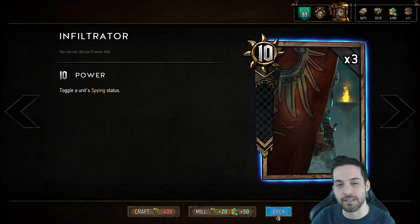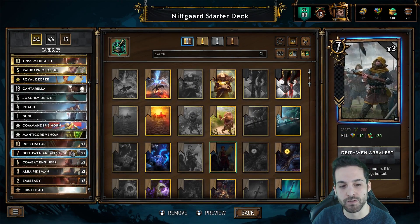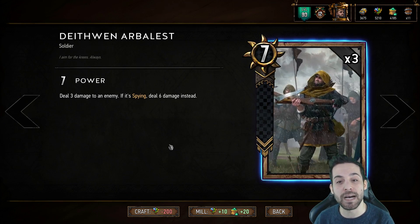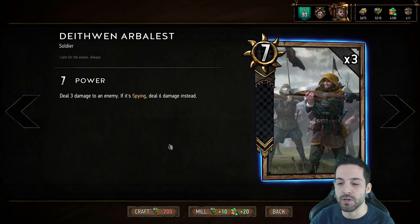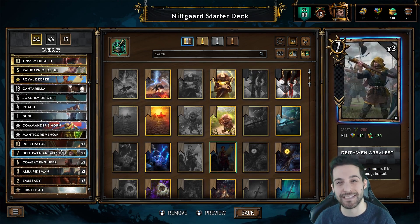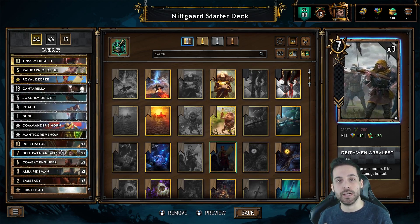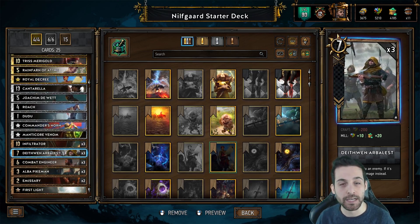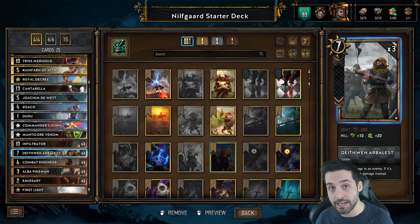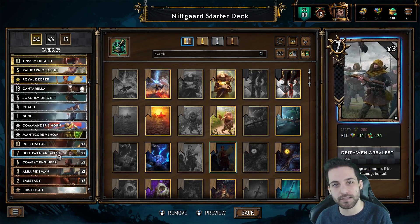It's a very important card for the Nilfgaard spy archetype and has a predominant synergy in this particular build, which revolves around the Deathwing Arbalest. The Deathwing Arbalest is a 7-strength unit with the ability of dealing 3 damage to an enemy. If it's spying, it will deal 6 damage instead. So if you play the Infiltrator first, tag an opposing unit with a spy tag, then play the Deathwing Arbalest, you'll be hitting that unit for 6 damage. This goes a long way, as 6 damage enables you to take down problematic units — for example, a Mahakam Defender at 6-strength can be tagged with the Infiltrator and taken down in one hit.